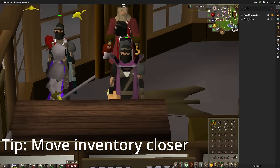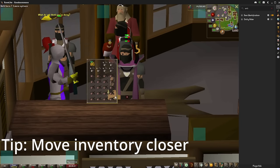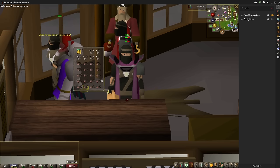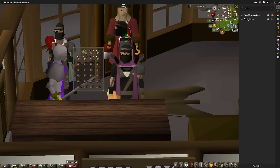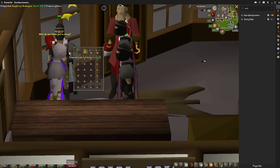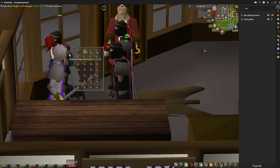You do want to use your RuneLite client for one more reason. If you hold Alt on your keyboard, you can move your inventory anywhere on the screen while in an adjustable mode such as modern adjustable or classic adjustable. This allows for a very quick flick to the side to empty your pouches, and if you do this right, you won't even miss a single pickpocket. Doing all these things, I was able to get my 99, my pet, and a great profit.